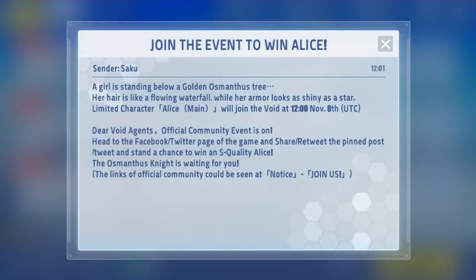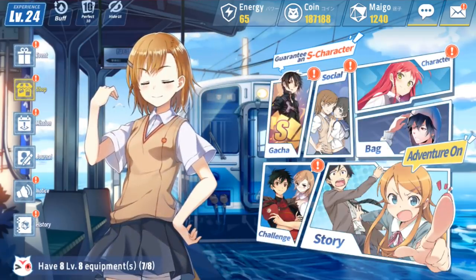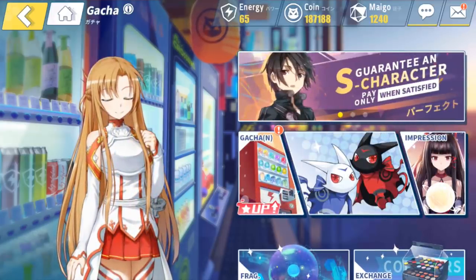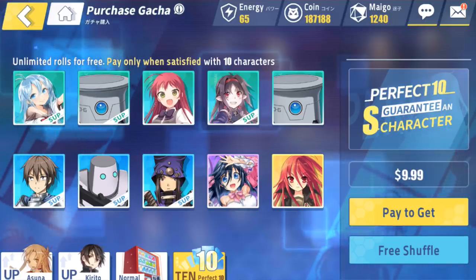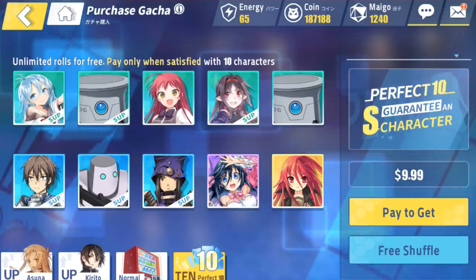Pretty soon — actually tomorrow — we're going to have Alice join, and she's going to be a limited banner. That's why I still have all of my stuff to summon with, except for the first initial summon. I haven't even done the pay-to-win route. I have Shauna already because Shauna is pretty good, and I have Rena — Aiko — the healer that you will need later on in this game. I re-rolled about literally a hundred times to get this roll. I'm just worried about Aiko and Shauna because you're going to need them later on.